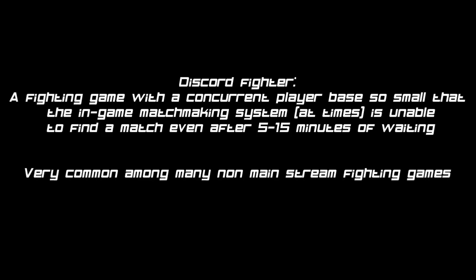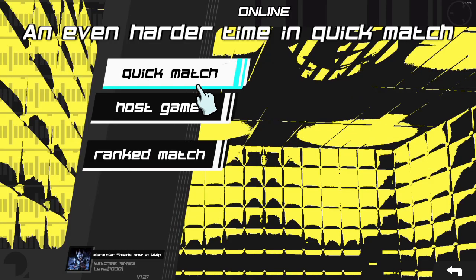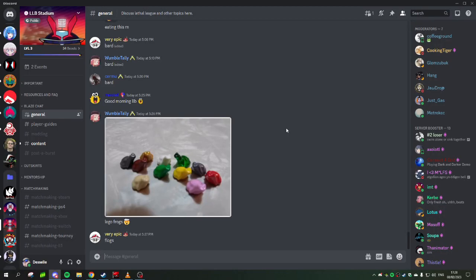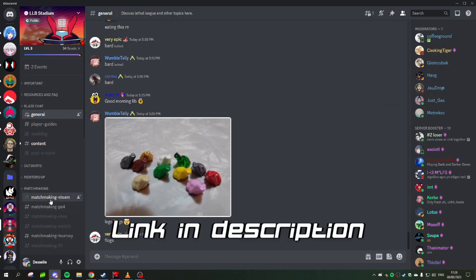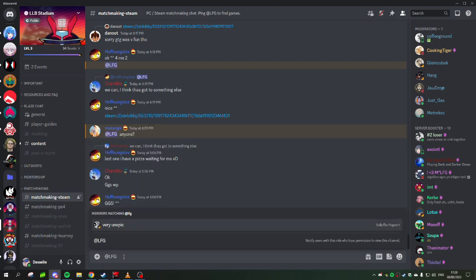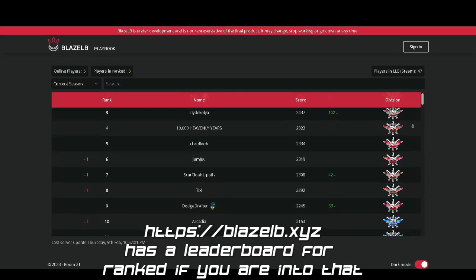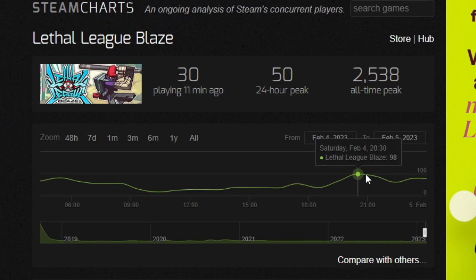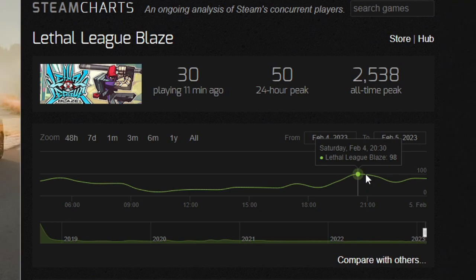Number 1: Matchmaking Basics. Not necessarily tied to the tutorial, but it's still important to mention that Lethal League Blaze is something called a Discord fighter. That means you will usually have tough luck trying to find matches in ranked, and will instead have to resort to pinging the LFG, or looking for game, in the community Discord. Matchmaking is fairly active there, and nothing stops you from trying your luck in ranked while waiting for someone to respond. If you really want to play ranked, the peak time is usually around 11pm UTC. It's especially busy on the weekend, but it's always recommended to try matchmaking in the Discord instead.